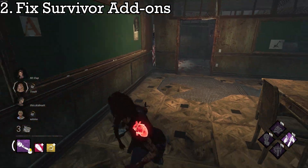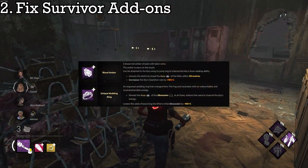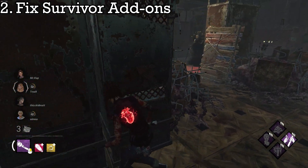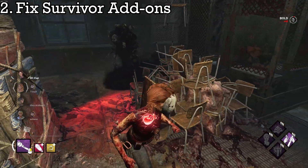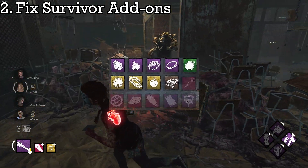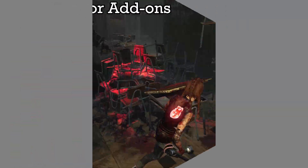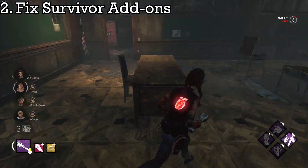Some of these changes would be really easy by just bumping up the rarities of some add-ons and tweaking numbers to fit the new rarity status. For example, I honestly think that the Blood Amber and Unique Wedding Ring are already worthy of being ultra-rares for the key. On top of changing the rarities, the amount of add-ons for each item should also be consistent. Currently, keys have 9, toolboxes have 11, and medkits have 13.